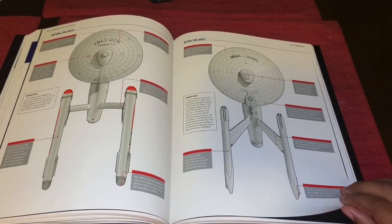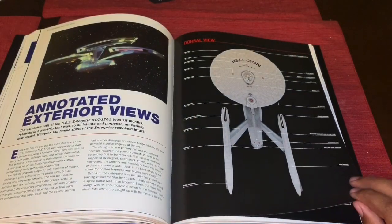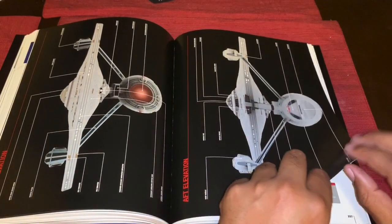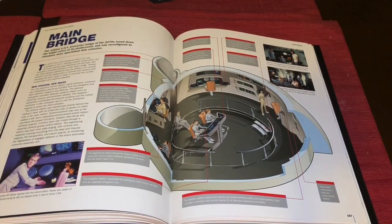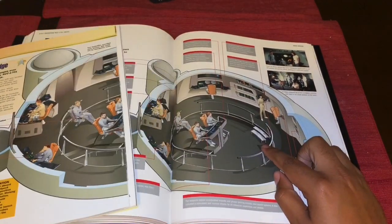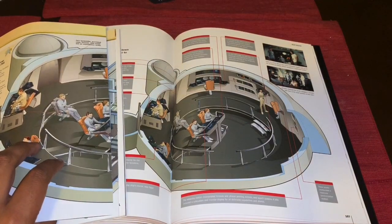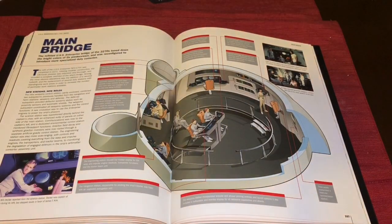We get a before-the-refit and after comparison for those curious about that. More views and text, of course — ventral, port, aft, front elevation. We get the main bridge, which is literally the same diagram as in the old magazine — I'm not complaining, I'm glad to have it in book form as much as I love and will keep those magazines.